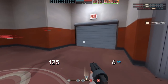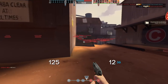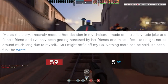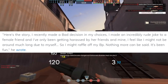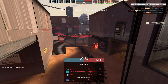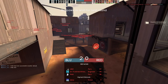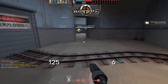RTF2 saved someone from suicide. Back in August 2013, user mancommand posted a thread on r/tf2 entitled 'So today I've decided to raffle off something of random choice because of my life.' The post read: 'I recently made a bad decision in my choices. I made an incredibly rude joke to a female friend and I've only been getting harassed by her friends and mine. I feel like I might not be around much longer due to myself, so I might raffle off my BP. Nothing more can be said. It's been fun.' Members of the community replied by talking mancommand out of his decision, suggesting solutions and providing general support. Mancommand later replied expressing gratitude and clarifying he ultimately decided against taking his own life. When I was researching the iceberg, this was one of the first entries I looked at, and it was so heartwarming to know that this community could band together like this and help someone in need.